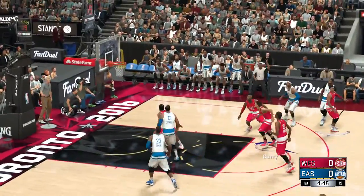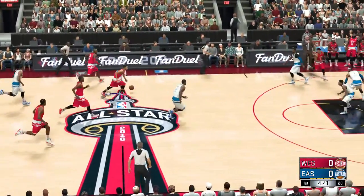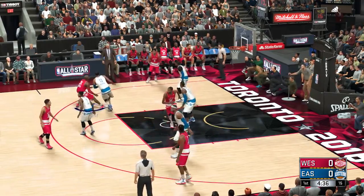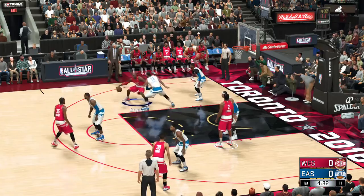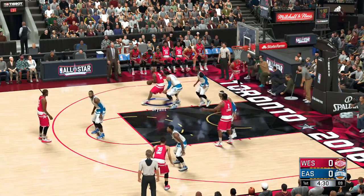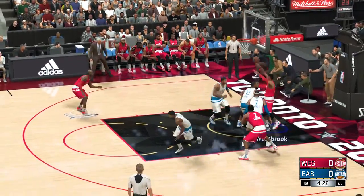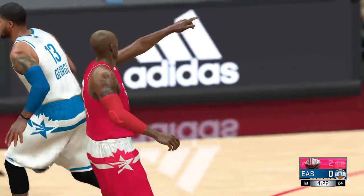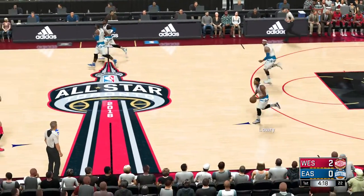Wade fires from outside — the shot not on target. The West All-Stars will go the other way with it. Kobe against George on the left side. Wade against Westbrook, and here's Kobe — good. Nice assist from Westbrook, and Bryant's got the first points on the board for the West All-Stars.